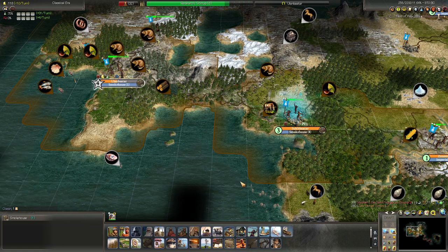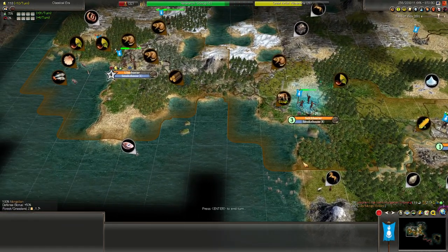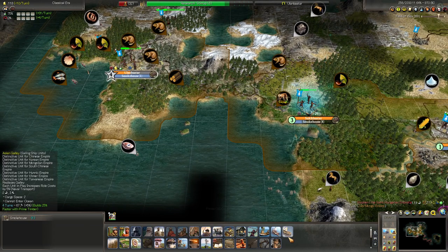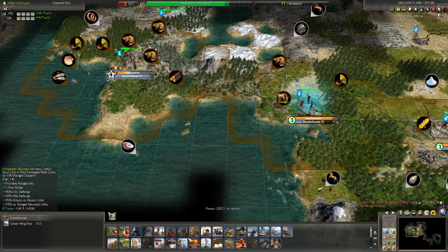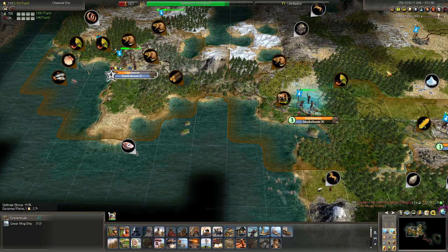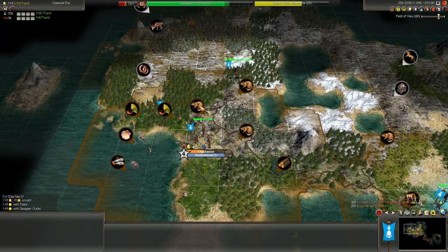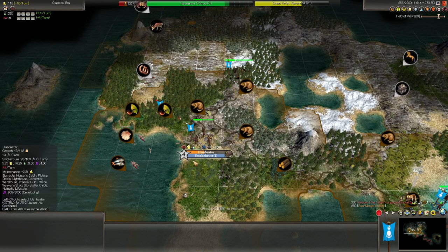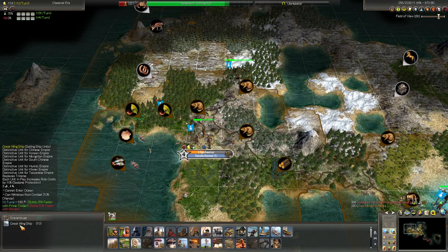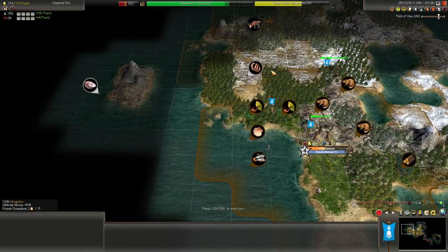First things first, we want a ship that can scout this shoreline. So let's build an Asian galley or a great wing ship — let's build this trireme. It's going to take quite a while. We're at about turn 250 now, which is about when barbarian pirate ships start showing up, and we want to defend these two resources. We want at least one or two triremes standing guard here at all times sooner rather than later.